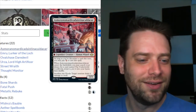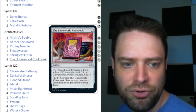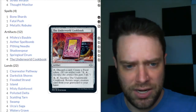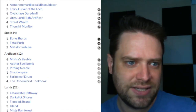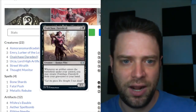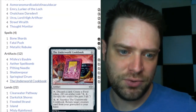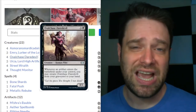Underworld Cookbook is a one-drop artifact. It says: tap, discard a card, create a food token. It can also tap and sacrifice itself to return an artifact creature card from your graveyard to your hand. The key interaction: we tap and discard Ovalchase Daredevil. The Cookbook creates a food token — an artifact entering the battlefield — and Ovalchase Daredevil sees that artifact ETB and comes back to our hand.